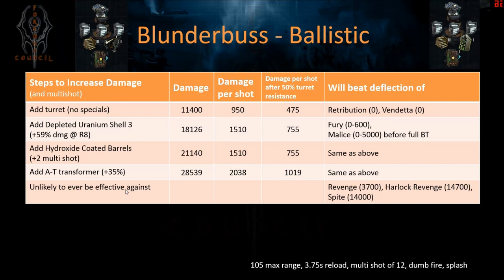Instead of hydroxide coated barrels for two multi-shots, you could use the EM rails tree, which gives a 25% chance at a critical hit that adds 300% to the base damage. So if base damage is 1,000, you'd get plus 3,000 for a total of 4,000 — potentially getting past a basic revenge's deflection. However, I prefer consistently more damage with multi-shots rather than a 25% chance at a mega hit, because these turrets often won't survive long enough to fire three or four rounds to make that happen.